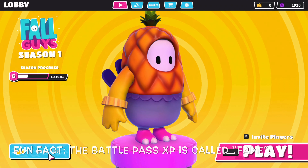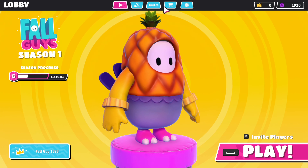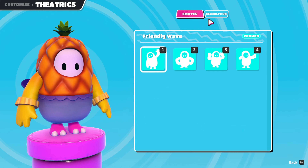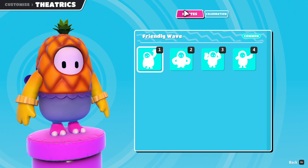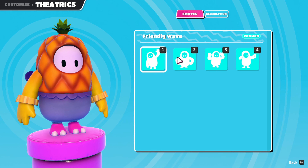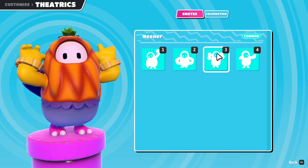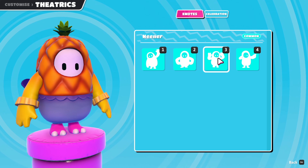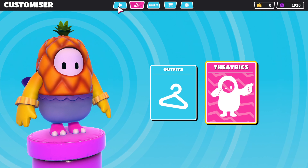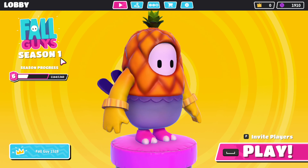So these are theatrics. You get a Chizu Celebration if you win — I'm not going to be able to use that ever. You got a friendly wave and a chicken dance. We have whatever this is called — Neener — and we have Thumbs Up. As of right now, you can't choose your own name; it's just a random number given to you. That's a downside.